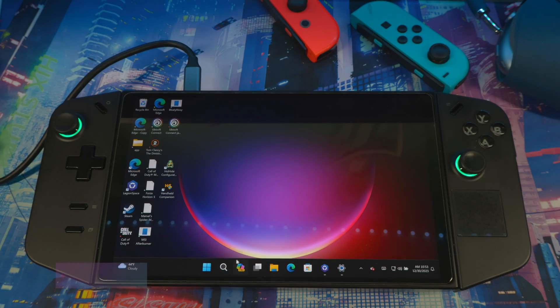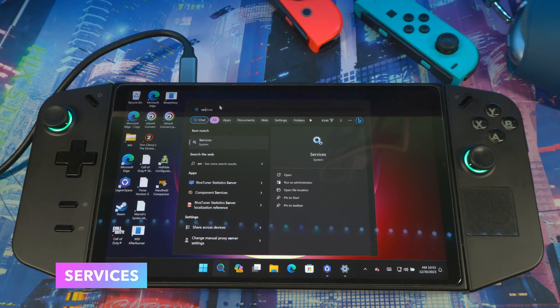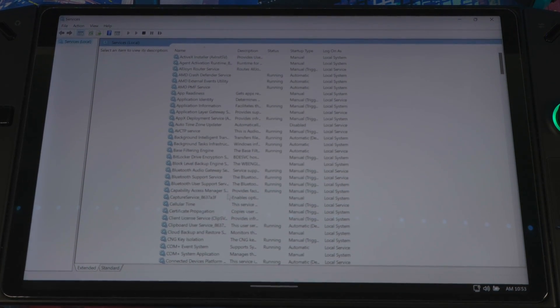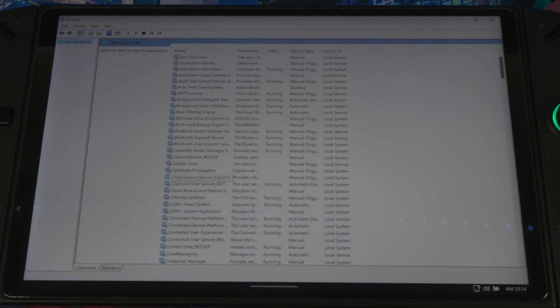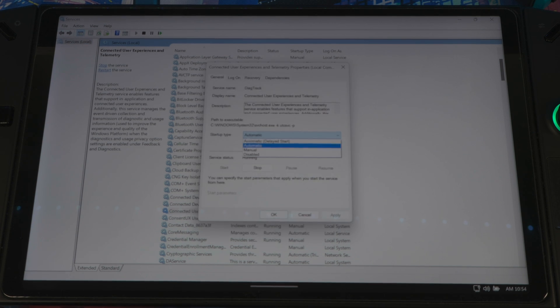After that, close Task Scheduler. The next thing is to go to Services — search for 'services' in the Start menu. There are two things in here you can disable to help with performance. Scroll down until you see 'Connected User Experience and Telemetry.' Open that, set the startup type to Disabled, and hit OK.